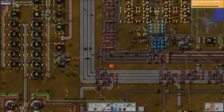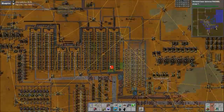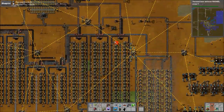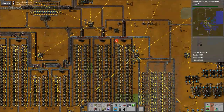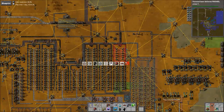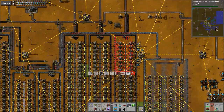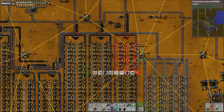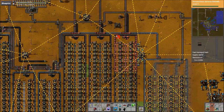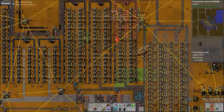I'm going to tear down this whole copper smelting thing here. It's not needed anymore. It will free up a lot of room. I think I'll tear up all the lines that are empty - green circuits and pretty much everything - and then we go back later and figure out what we need to fix.